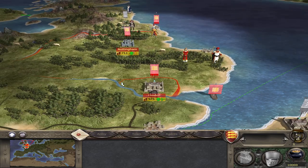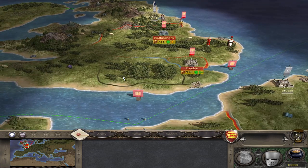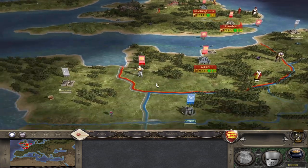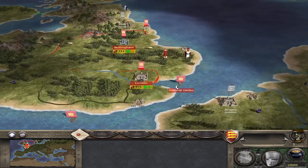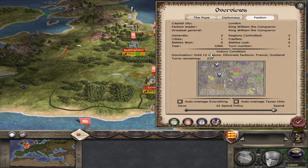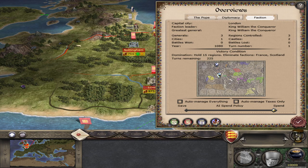Alright, welcome aboard. This is going to be Episode 1 of a Let's Play as the English on Medieval 2 Total War — the Definitive Edition on Steam. I'm going to do a short campaign, so we've got to grab 15 territories, eliminate Scotland, and eliminate France.